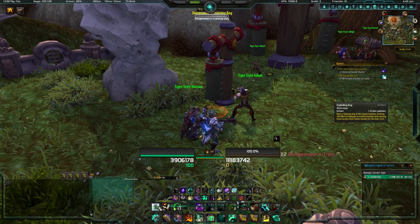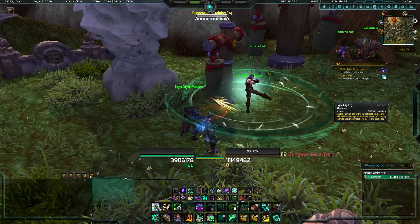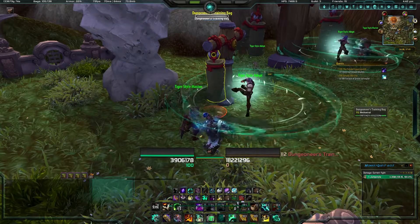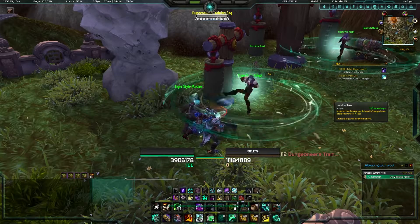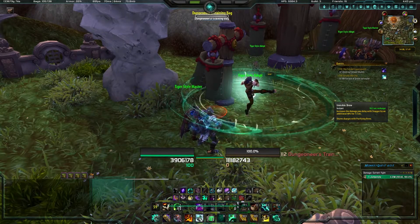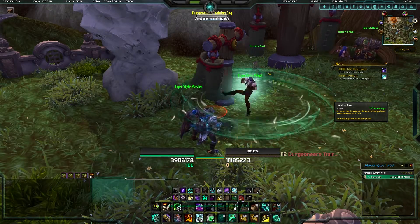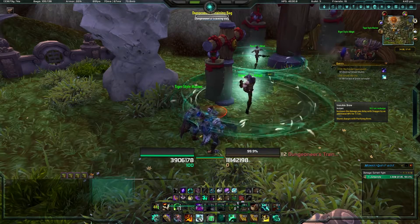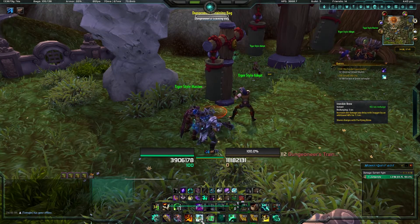If it's a boss or it's a bigger pull, use your Exploding Keg. Like I said, this does a nice spike of damage with multiple mobs. If you think there's going to be a big hit on you, what I use is Iron Skin Brew. This adds a delay of damage to 40%, so this can be a lifesaver. Say there's a big hammer you can't move out of — as soon as that hits you, you hit it and you get that additional stagger, which helps the healer keep you alive.